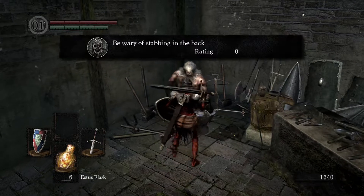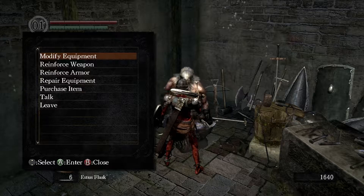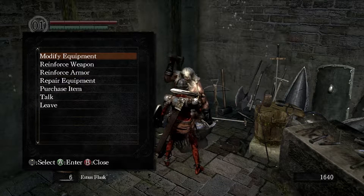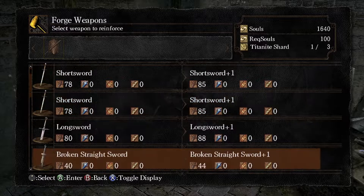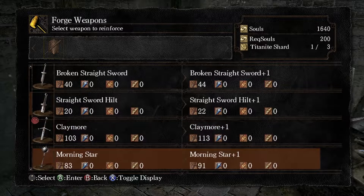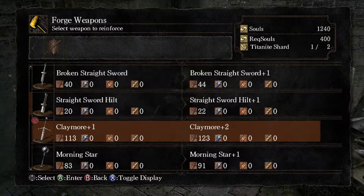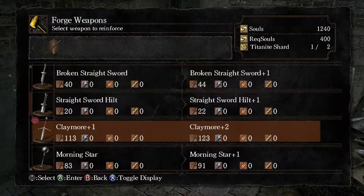So what you could do is you could start upgrading stuff. Talk to him. Is this the only blacksmith? No, there's a lot more. Reinforced weapon — let's see what you can do. Claymore: you need a titanite shard and 400 souls for claymore plus one. That'll give it 10 more damage. Oh, that's good. So 400 souls and one titanite shard — press A and approve it. Then you can make it a claymore plus two for 400 souls and one more titanite shard. Should I go for it or upgrade something else? You could upgrade your armor, but you're gonna get better armor, so there's no point. Upgrading your claymore is most important right now.